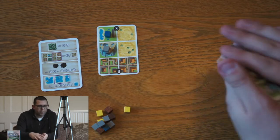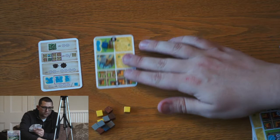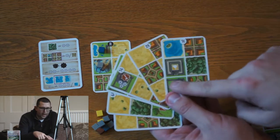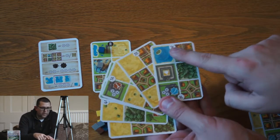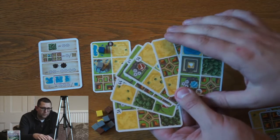In Honshu each player will be dealt a hand of six cards. The cards are very similar to your starting card in that they all have six squares on them, but they also have a unique number between 1 and 60 on them.